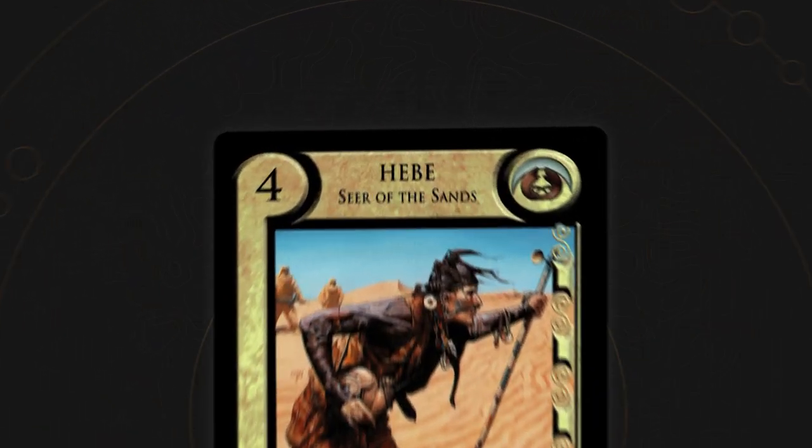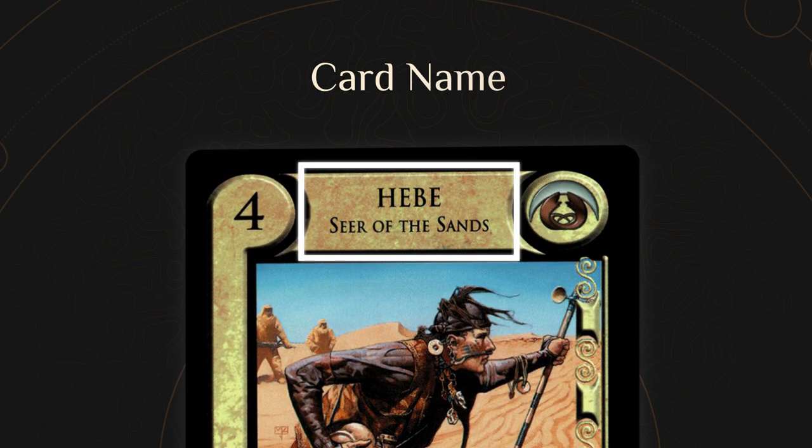An X value means that the effect of the card will vary based on how much you choose to pay for the card. The action of putting a card into play is called deployment, which is why this value is called the deployment cost. The card name identifies the character, place, ability, or action that is represented by the card.